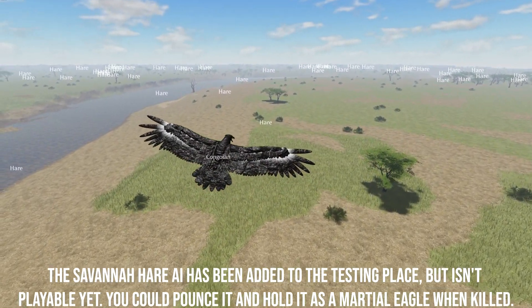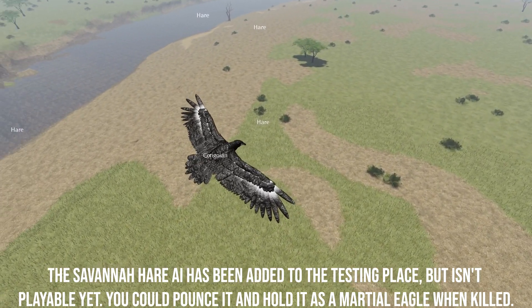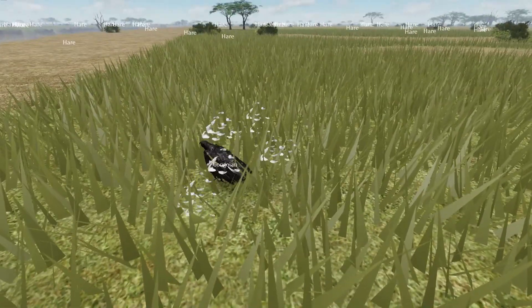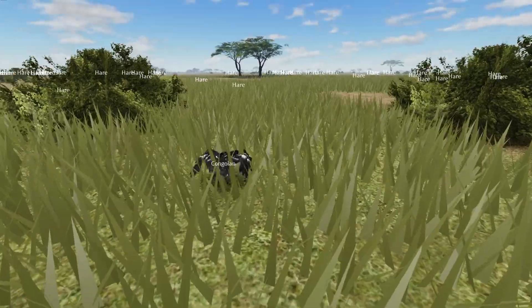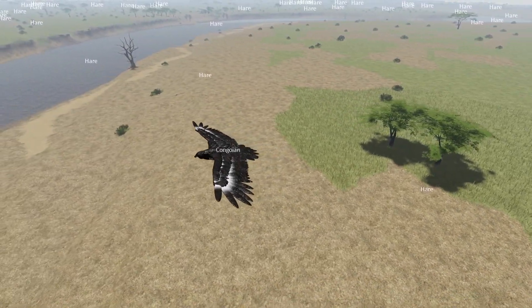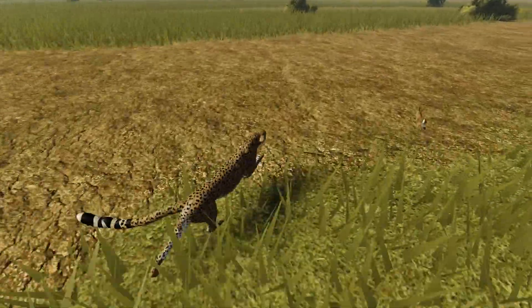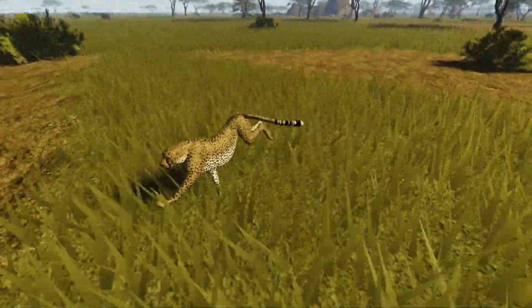The savannah area has been added to the testing place, but it isn't playable yet. You can pounce and hold as a martial eagle when killed. You can do this as a martial eagle.